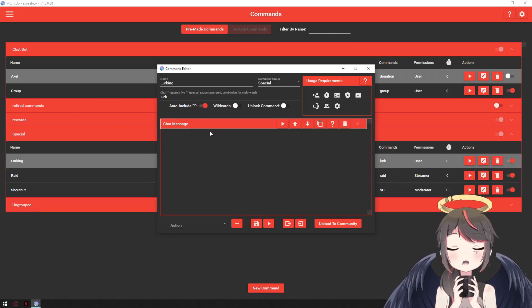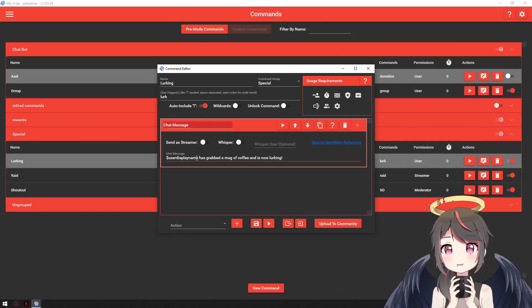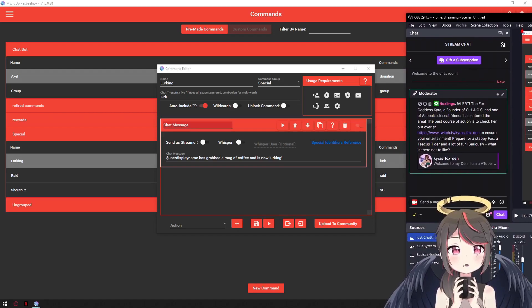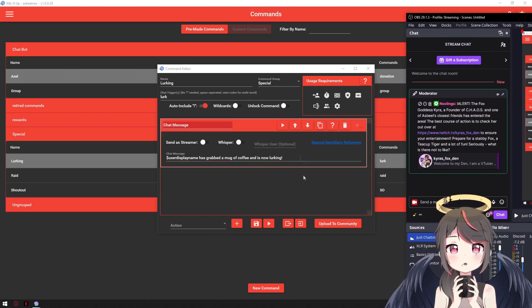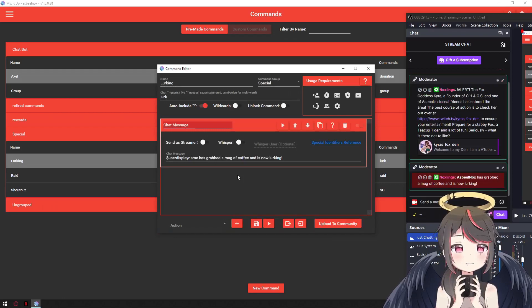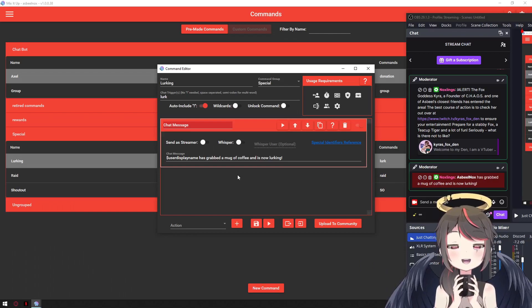For the lurk command, you just enter your dollar sign variable for the display name, so it defaults to whoever does the lurk. It reads: '[user] has grabbed a mug of coffee and is now lurking.' Let me join the chat to test — I hit the command and it says I have grabbed a mug of coffee and I am now lurking.